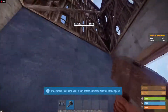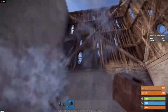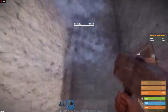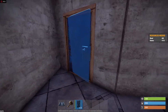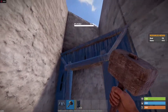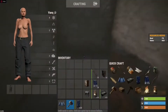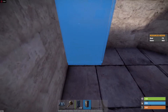You want to upgrade all of them to stone. Once you have upgraded them all to stone, we can place on some doors. Place a doorway here and then a wall above the doorway, then you want to upgrade them both. Then we can start the interior.